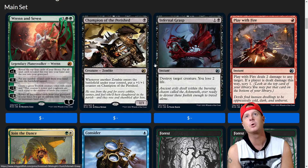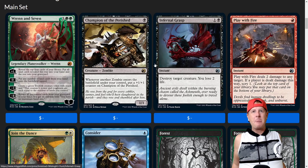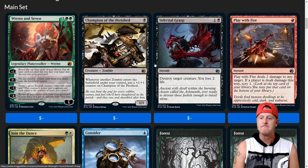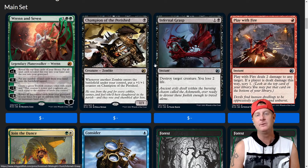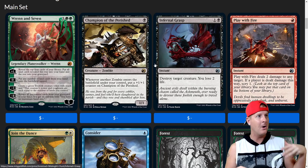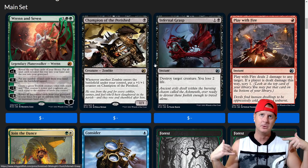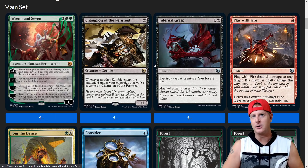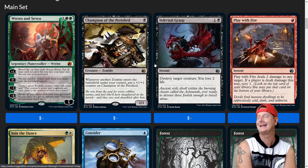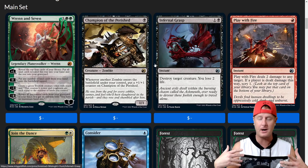Infernal Grasp is a 2-drop: destroy target creature, you lose 2 life. That seems pretty legit, but you don't want to lose the whole game. Running a playset of this in your deck, if you use it each time, that's 8 life lost. With shock lands, pain lands, or fetch lands, you're going to be draining yourself of life quickly. I think you need some life gain mixed with this kind of card, especially thinking a little bigger than just Standard.